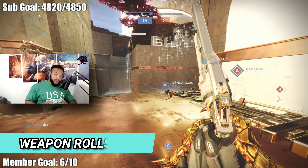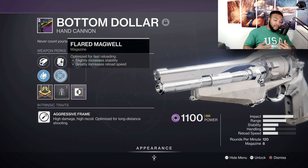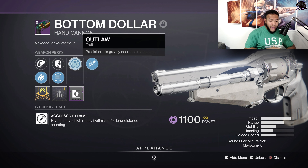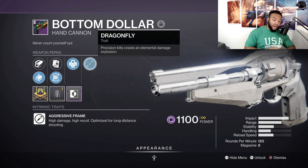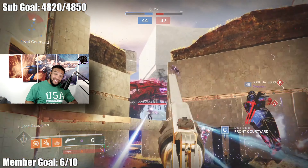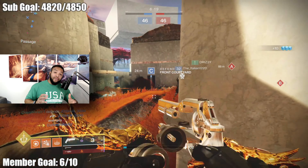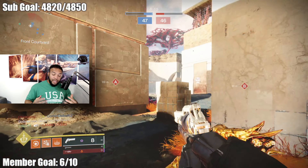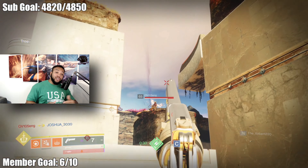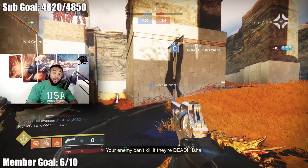Let's talk about rolls. I'm rocking Flared Magwell for the magazine, which increases stability and reload speed. I chose this over Alloy Mag because stability on 120s is really necessary, especially as a controller player. In the first perk slot I have Outlaw — precision kills greatly reduce your reload time, making reloading post-kill almost instantaneous. In the second perk slot I have Dragonfly — it creates an elemental explosion on a precision kill, which helps with multi-kill potential by inflicting damage on a nearby enemy. So I get a precision kill, Dragonfly procs, hurts somebody next to them, and that's an easy cleanup — suddenly I've won a 1v2 situation. It makes it so I can put down two to three Guardians before I really need to reload, and if I do need to reload, Outlaw has procced from the precision kill.